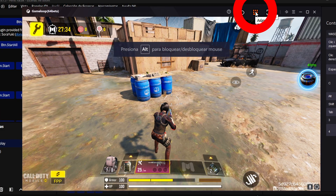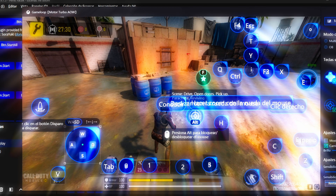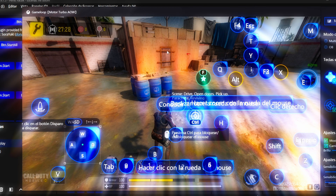To access the keybind configuration, we head to the fourth icon on the top right and give it a left click. As you can see, these are the default key assignments, so I'm going to edit some of them.